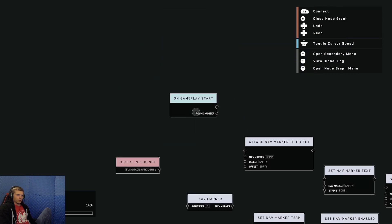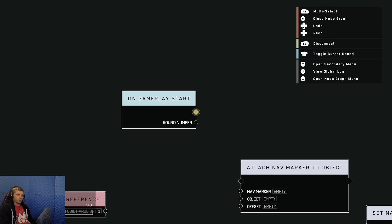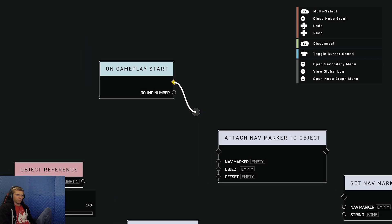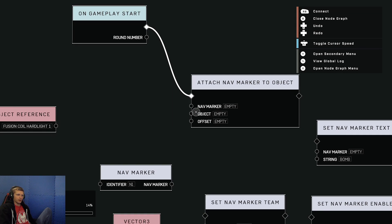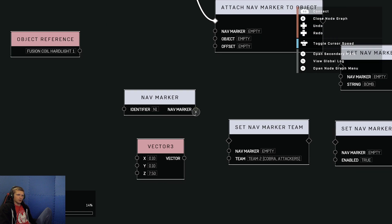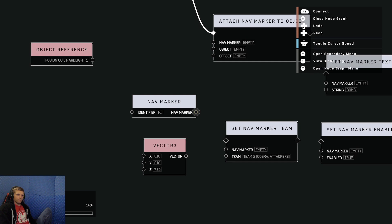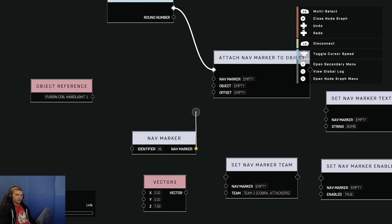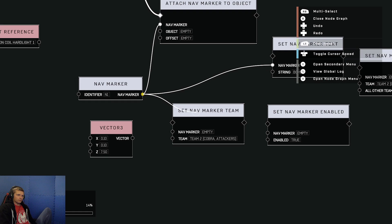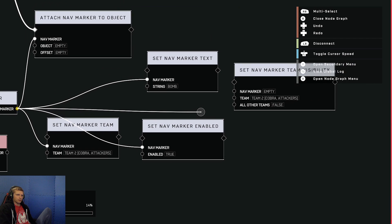To explain these — we start with On Gameplay Start. When the game starts we're going to start an action. These triangles represent your action and it goes from one action to another. So: Gameplay Start → Attach a Nav Marker to an Object. What type of nav marker are we attaching? We need an identifier — this is going to be associated with all of these nodes. We'll call it N1 and plug it into all of them, so all of these are associated with this single nav marker.